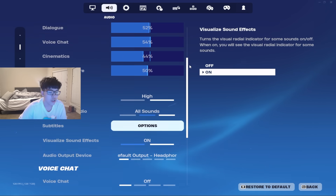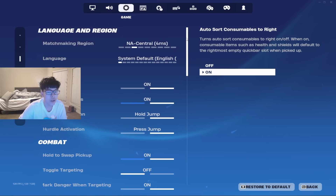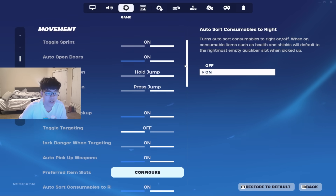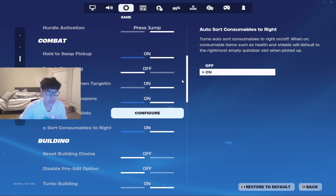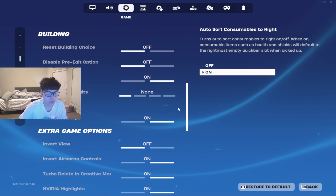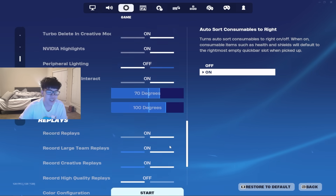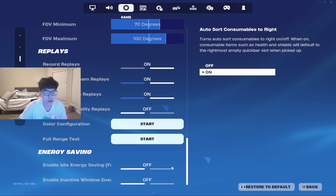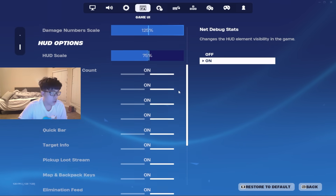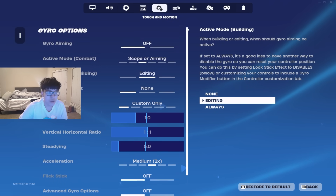Copy these audio settings if you need them. We play on zero ping, rotated dead zone for taxes, auto open doors toggle, spread on, auto pickup on. We do not use edit release — that's really bad. Record replays on, reticle on at 75.